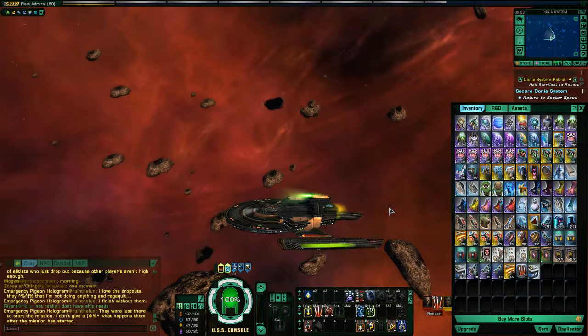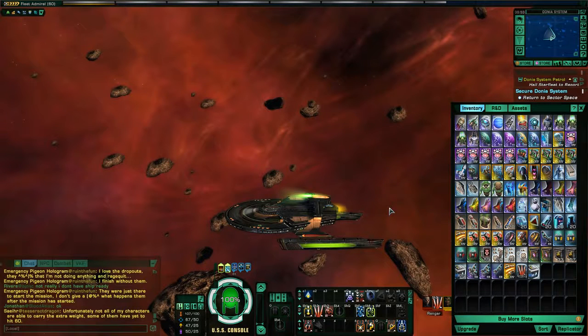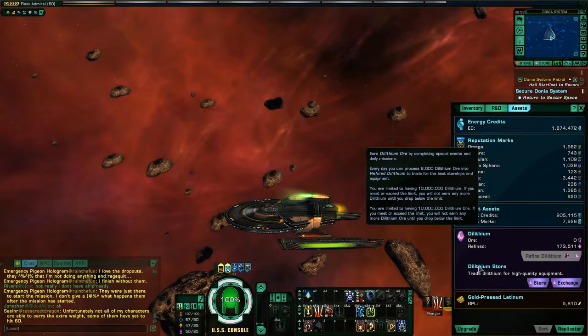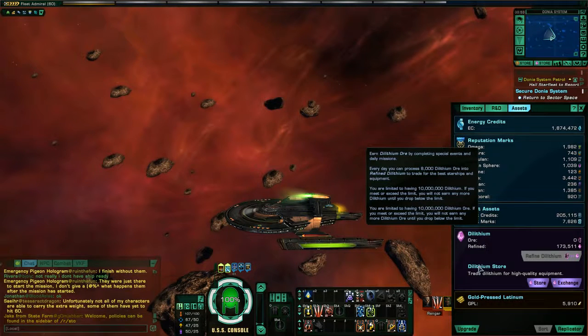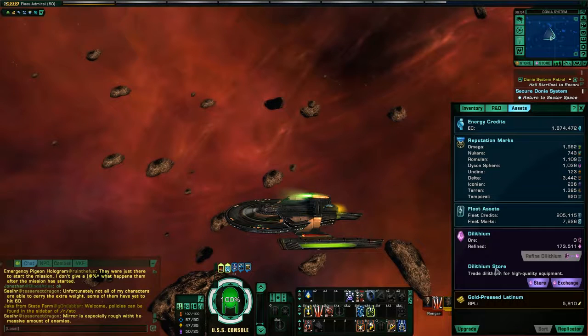Before I close out, I want to describe one thing that's not explained very well in the tutorials, and it doesn't have anything to do with combat. When you're leveling up, you want to understand the different kinds of currencies. There are actually a lot of different currencies in this game, especially later when you get into reputations and reputation marks. But to keep it simple for new players, you just want to be concerned with the three main types of currencies.